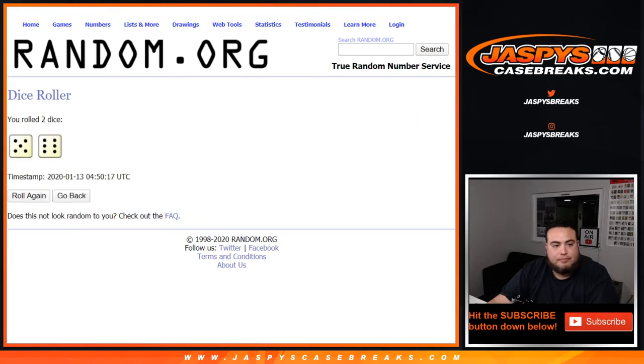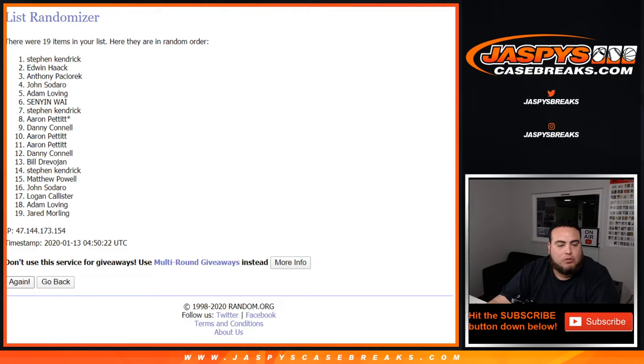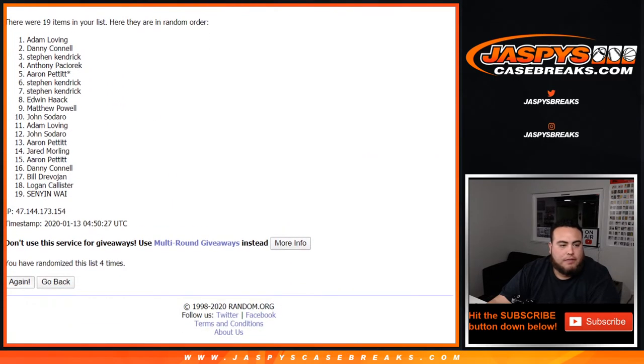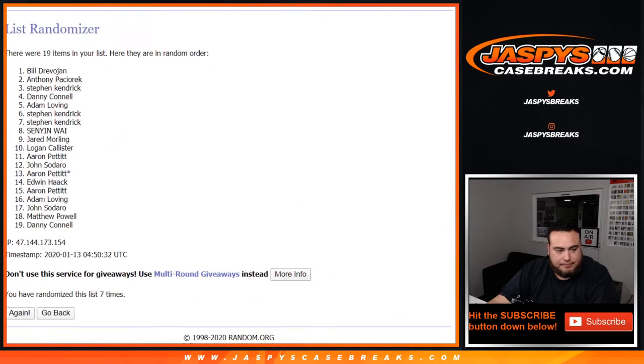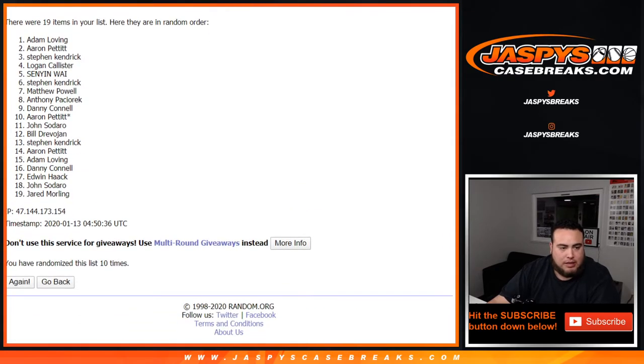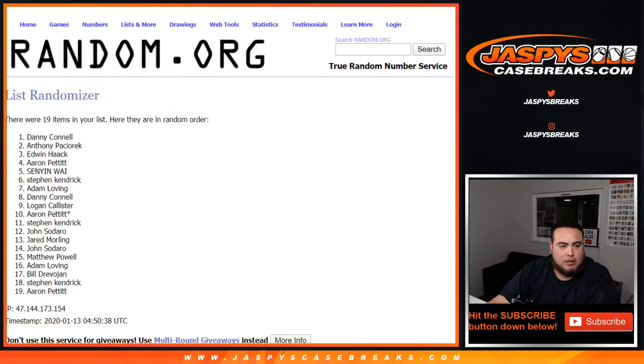Roll it — got an 11 times, 5 and a 6. Counting up to 11. Danny and Anthony — there you go. Top two at the end of the randomizer. You both each get a spot in the dual case mixer.